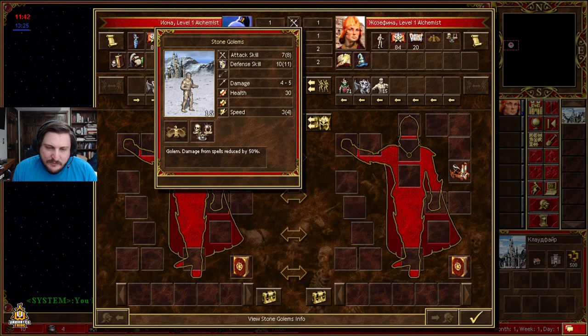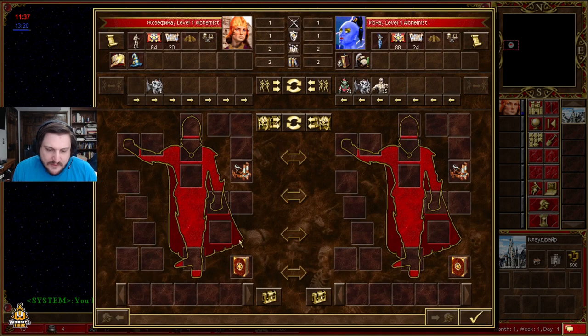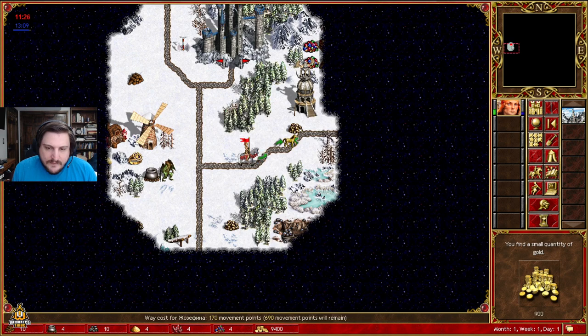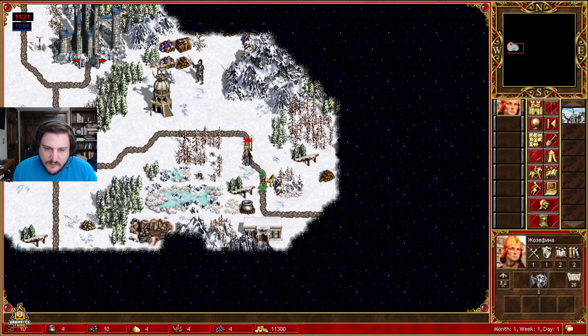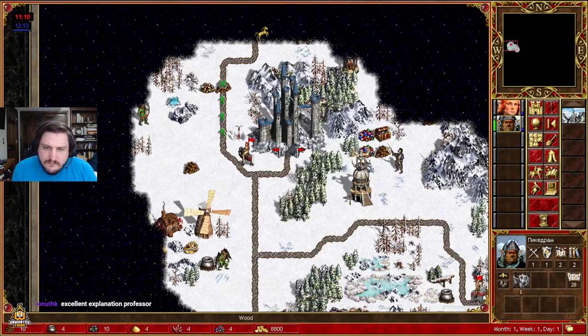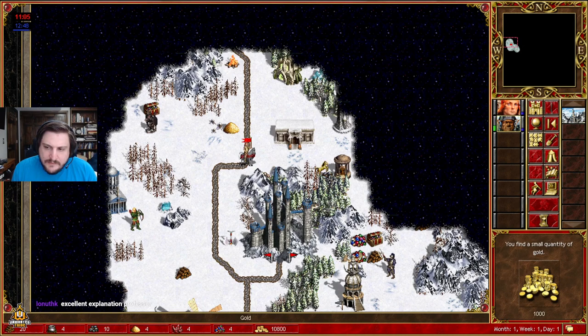Obviously the Solmere start is better if you get rolling right away, because Solmere is a stronger hero. But you don't try to play Josephine long — you try to play arguably anybody else in your tavern, because her starting skills are atrocious. Sorcery is one of the weakest skills; mysticism is okay if you spam spells, but sorcery is awful. So you try to get off Josephine right away, but she brings the right utility, because at four to five golems per start it's a significant chunk. Golems are also mandatory for Altar of Wishes, so it's not like you can skip the golem build in town.